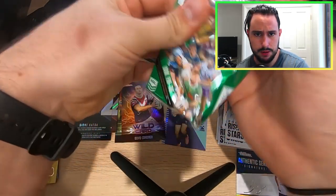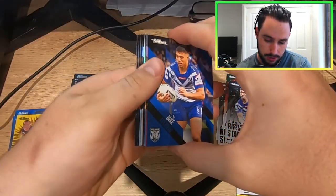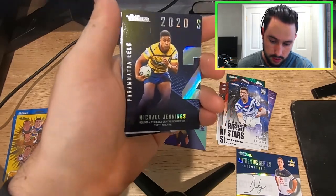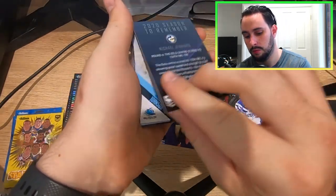If you don't know what the other signature was, go check out my Priority Box video — that one will already be up so you can go check that out. Let's see if this starter pack can pull me something else. Can it pull two bangers in one pack? It gets me a Michael Jennings Season to Remember — for two reasons. The NRL centre scored his 250th try. Some of you are probably wondering why that is significant — if you know, you know.